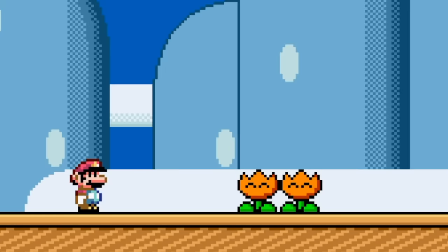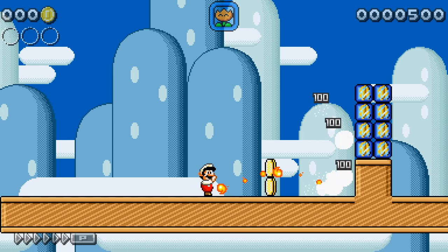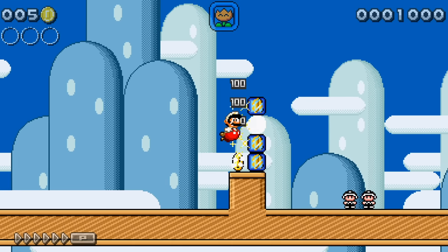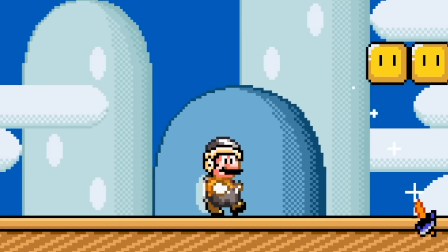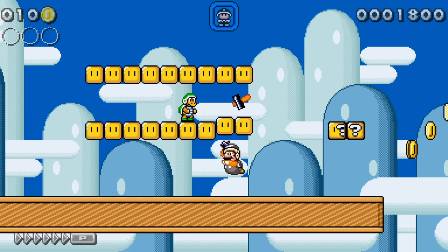Let's get started with a power-up that we've seen a million times — the dang old Fire Flower. All the power-ups are in this level, so it's just kind of fun to use every single one. Next up we have Hammer Mario, which was in Mario 3, but not in Mario World. I always thought Mario World was lacking on power-ups a bit.